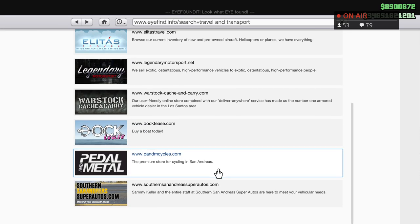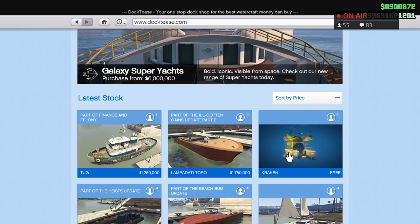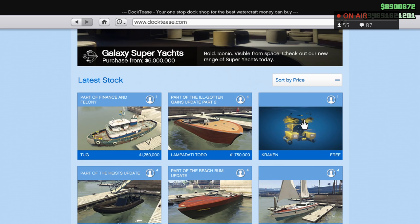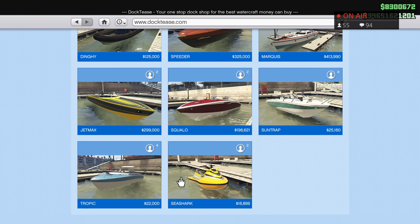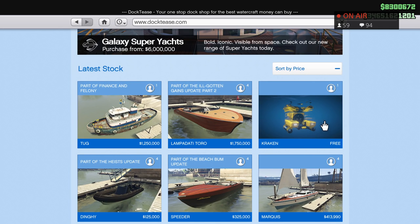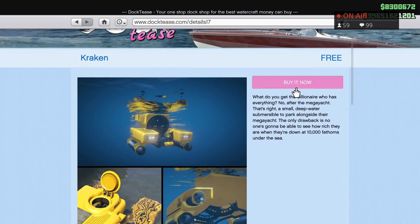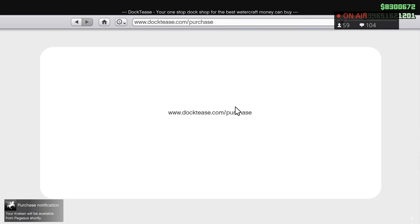Now let's go check out the Kraken Submarine. Here it is — it's free. There's not too much you can do with it unless you just want to go on the water and explore. I'm pretty sure there's another submarine that spawns at the docks too. But the Kraken Submarine — why not pick it up if you don't have it already? It's free, so let's own it.